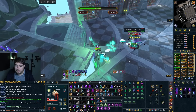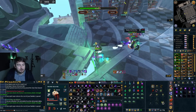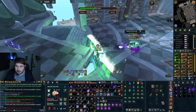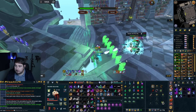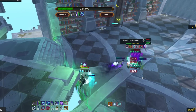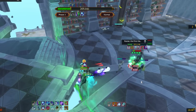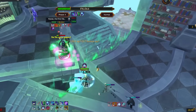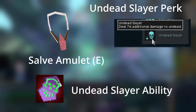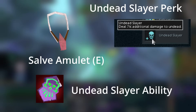The Salve Amulet E gives a whopping 20% bonus damage when fighting undead enemies, which Rasiel counts as. You absolutely want to have this — I just camp this amulet the whole time, no switches needed. Missing any of these makes a big difference. You can still do the boss without them, but if you're getting blown up with kill times of two and a half to three minutes and you're missing even one of these, that's likely why. I'll link all of these in the description so you can find out how to get them.